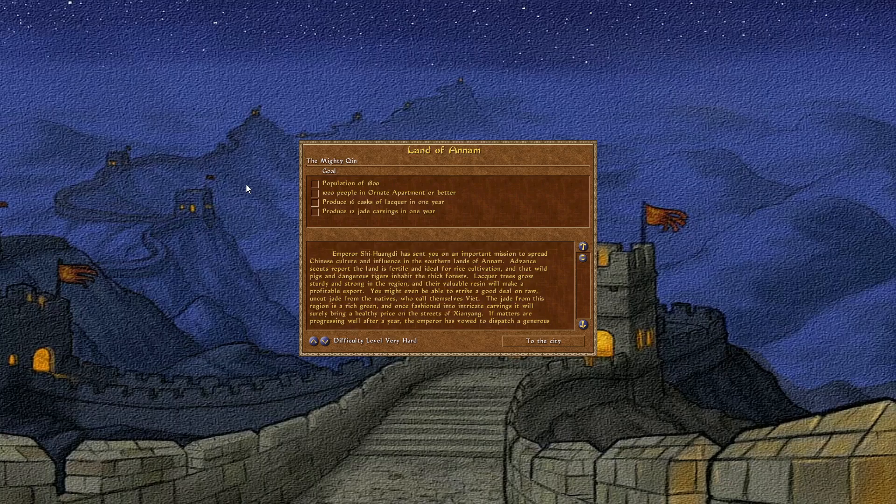Emperor Shi Huangdi has sent you on an important mission to spread Chinese culture and influence the southern lands of Annam. Advanced scouting reports the land is fertile and ideal for rice cultivation, and that wild pigs and dangerous tigers inhabit the thick forest. Lacquer trees grow sturdy and strong in the region, and their valuable resin will make a profitable export. You might even be able to strike a good deal on raw, uncut jade from the natives, who call themselves Viet.